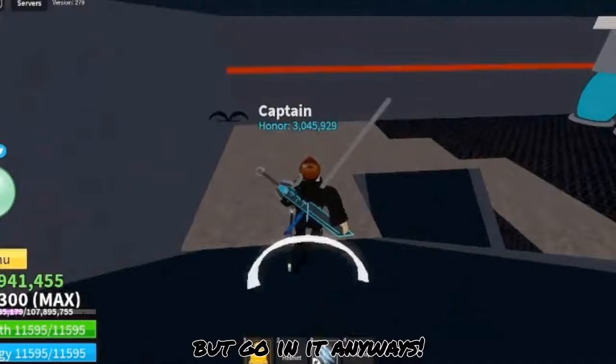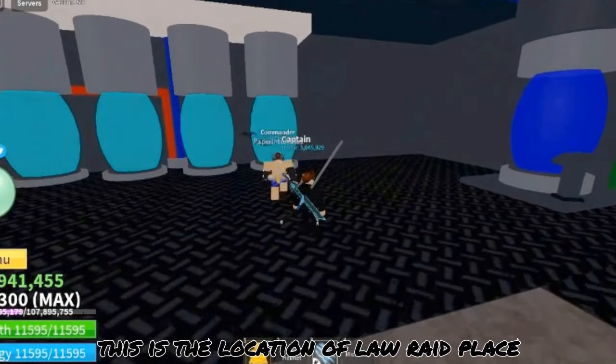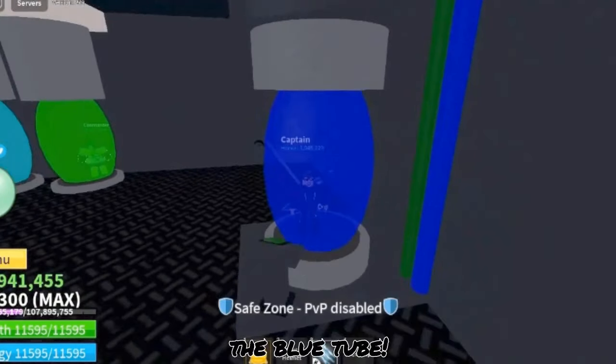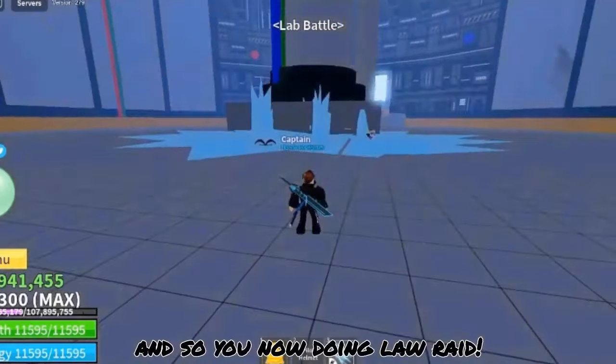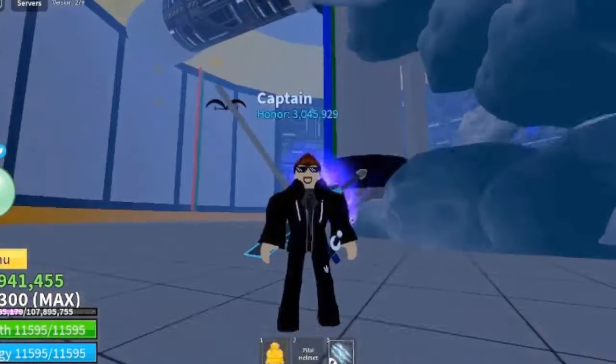Go in it anyways, and once you are in, you will see this area — this is the location of the lore raid place, this is where you do the lore raid. Go to the bow tube and press the thingy, and so you are now doing the lore raid. More information and stuff in the description below. Goodbye.